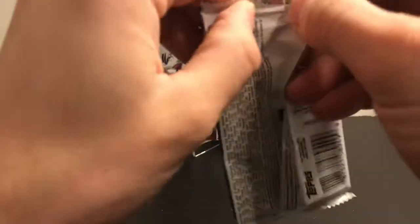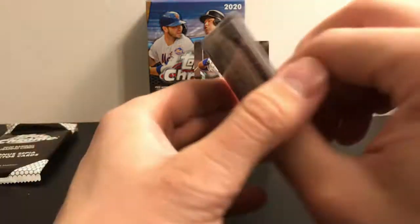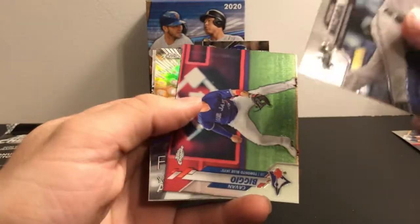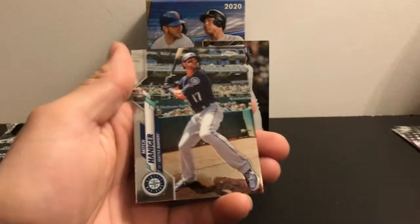On to our last regular pack of the blaster. I thought we had more color for a second — it threw me off. We got a Yordan Alvarez freshman flash and Mitch Henniger.